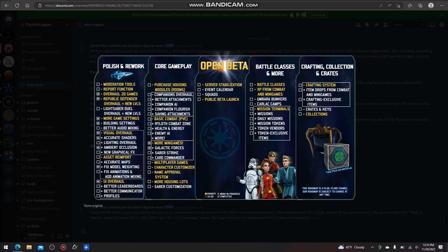For the core gameplay, their main priority is going to be purchasing housing models — rooms such as the expandable Jedi living quarters, the party deck, the trophy room, etc. Also basic combat PVE with NPCs, hopefully more mini games, multiplayer games, character customizer, name approval system, and more housing lots.